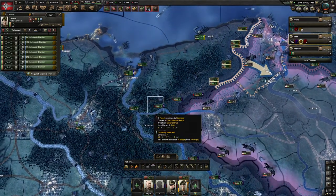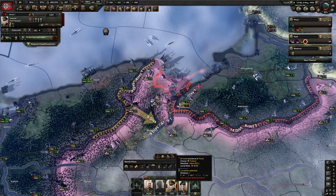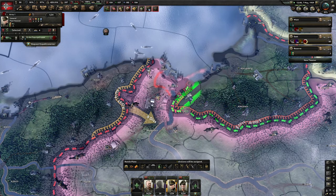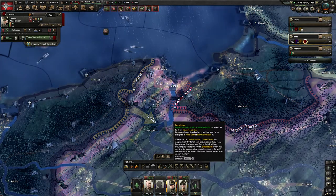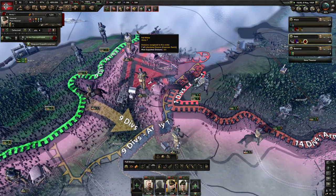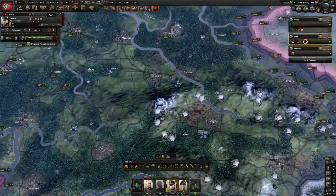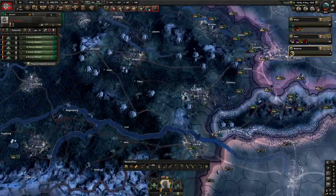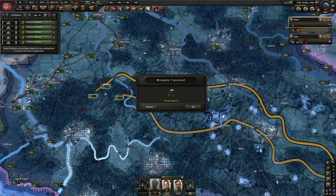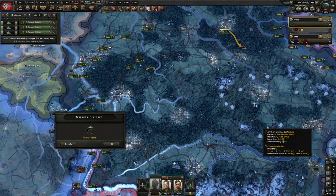So we have this guy up here, maybe nine divisions. So what I'll do here — I'm going to make a front line right there. I'll do a spearhead. So I'm saying: just drive up there, drive into Danzig, take this. And that's all they're going to do. These tanks are done — perfect. We'll get them down here because I do have a plan. And these guys down here. Paratroopers are done.